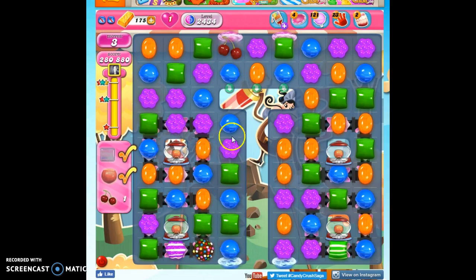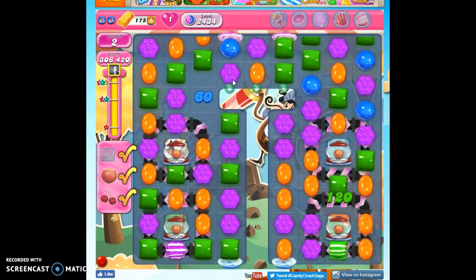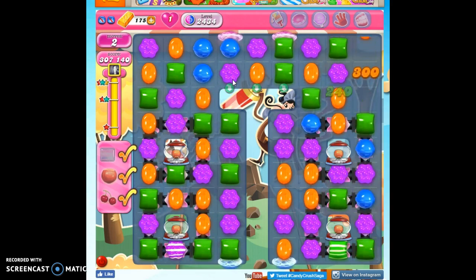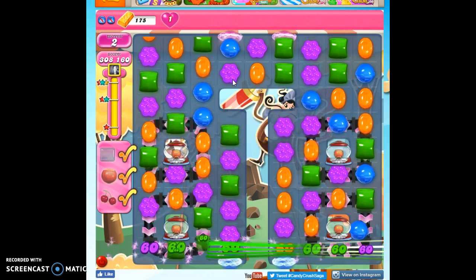If I take out purple, this would almost certainly fall — but if I take out blue, this will definitely fall. We always go with the sure thing. And we actually get more points — not that we need them, but we get more points matching a color bomb with an individual color instead of with a special like a stripe.